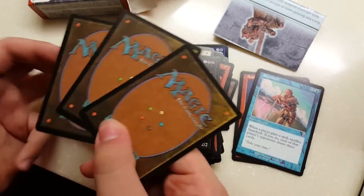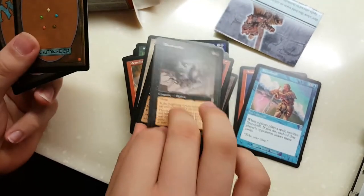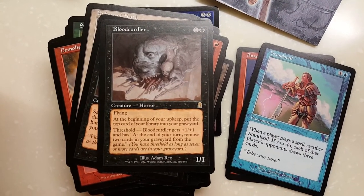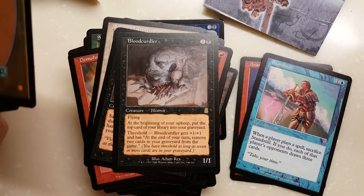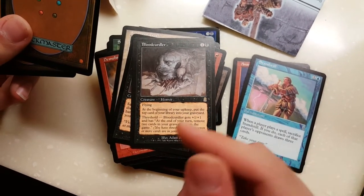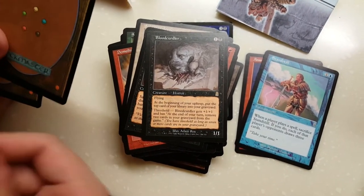Now the last 3 cards are the rares — we could potentially get 30 US dollars out of this, but our odds might be minimal. Bloodcurdler: at the beginning of your upkeep, put the top card of your library into your graveyard and get plus 1, plus 1 until end of turn; then remove 2 cards from your graveyard. So it doesn't keep the ability for too long — 2 mana for a 2/2 flying would have been considered good, but not anymore.